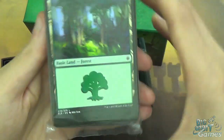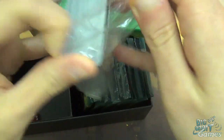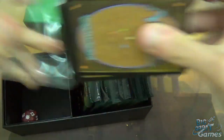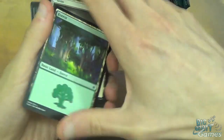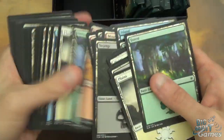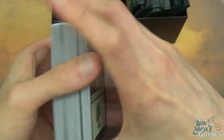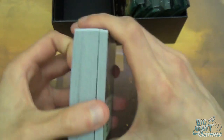We also get the land pack with the tokens. I'll open that up quickly just to see what's inside. You've got all the different kinds of land. See if we can spot Jace in any of them - oh look, there he is, and there he is again, and there he is again. Lots and lots of land. Oh, there's no tokens in this one - I'm surprised.